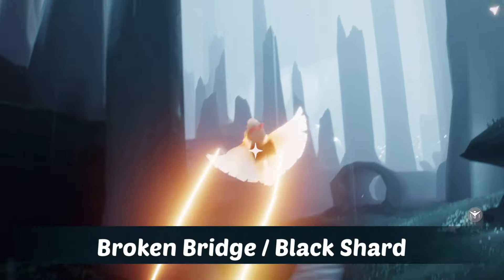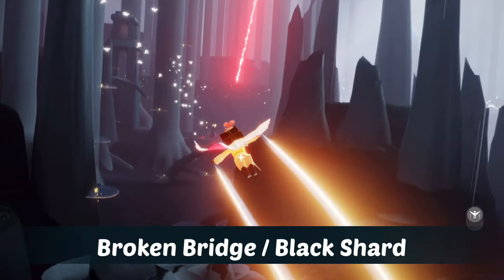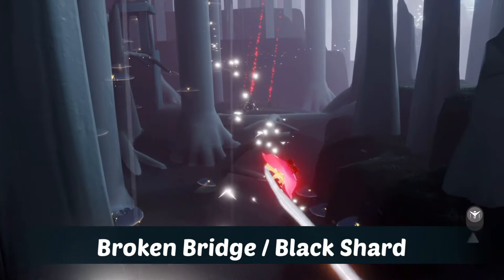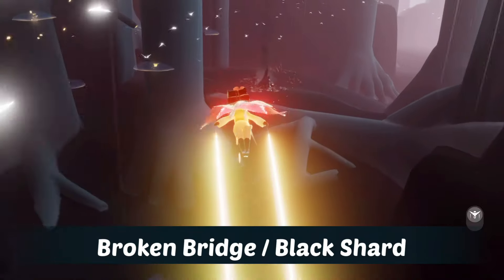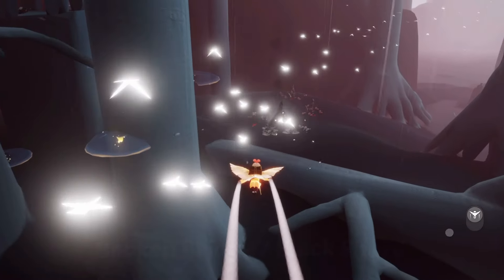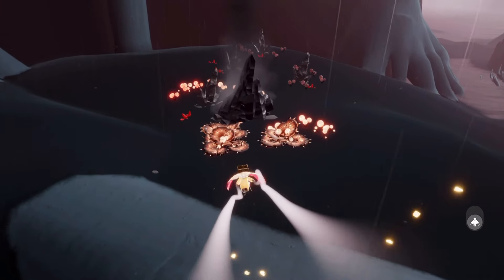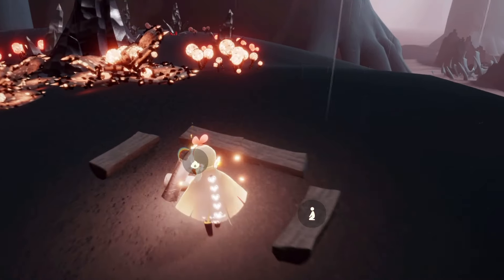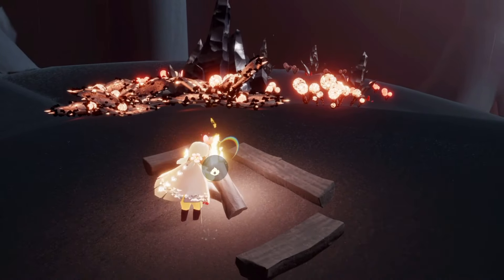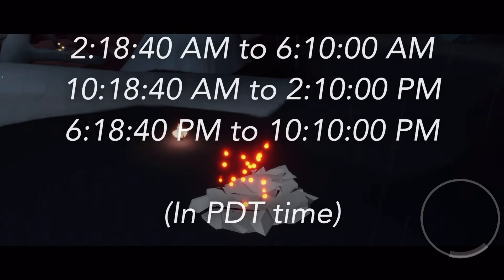Today's shard can be found in the broken bridge area of the Hidden Forest. This is a black shard, so upon completion you'll get regular candles. It's on the left-hand side just past the tower with the linen light in it. You can charge yourself on the butterflies in this area, but if you find it difficult you can stop the rain by completing the very last part of the broken bridge.